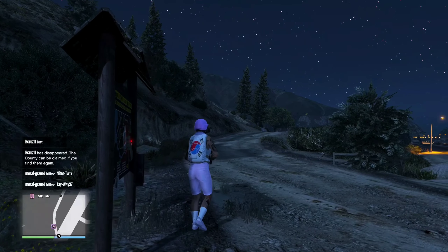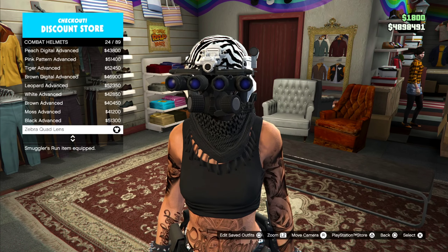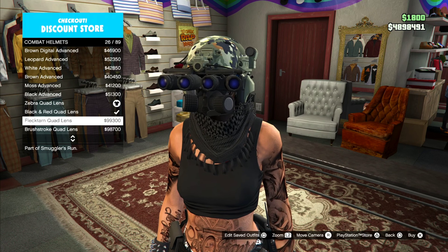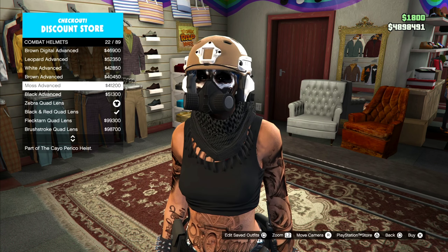Okay, so the first thing you want to do is head to the clothing store, go to hack, scroll down to where it says the combat helmet, and then purchase or equip any type of quad lens.